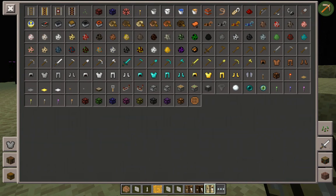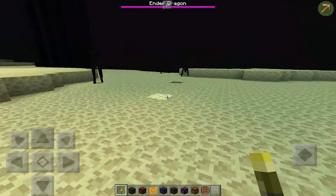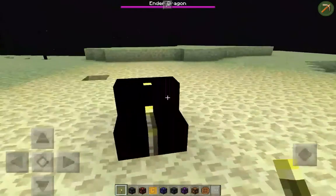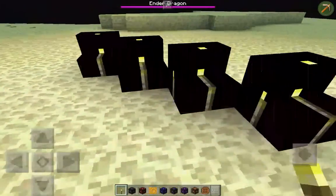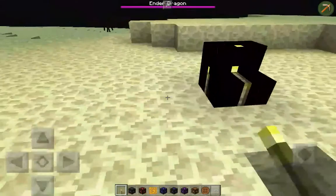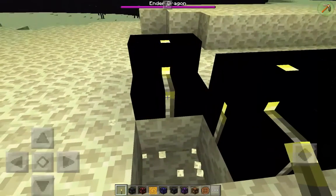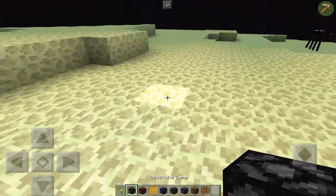Oh my god, portable crafting table! They even have colored redstone lamps and colored torches — oh my god, this mod is awesome guys, you should definitely download it, even though there are many bugs. There's torch steps — that's cool, that's an amazing decoration. Like, you wanna walk up my steps? Look at my new staircase!